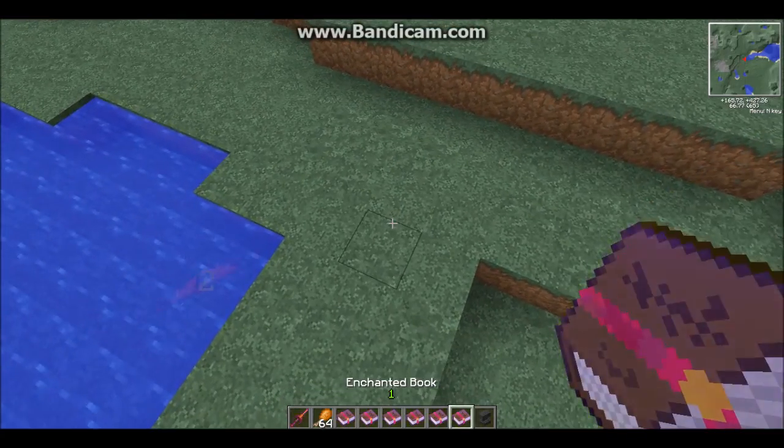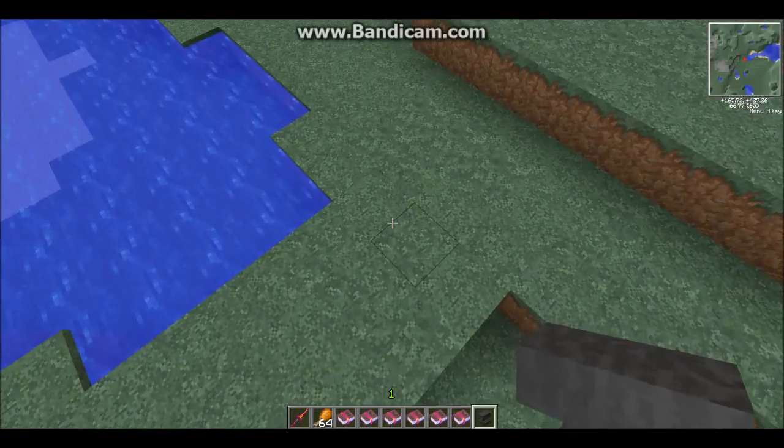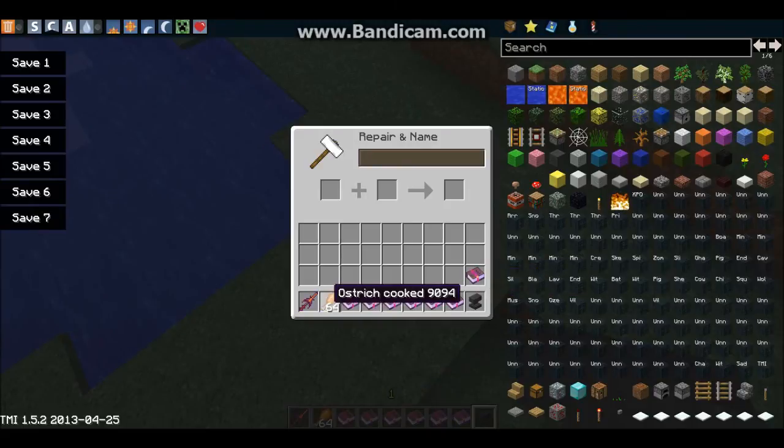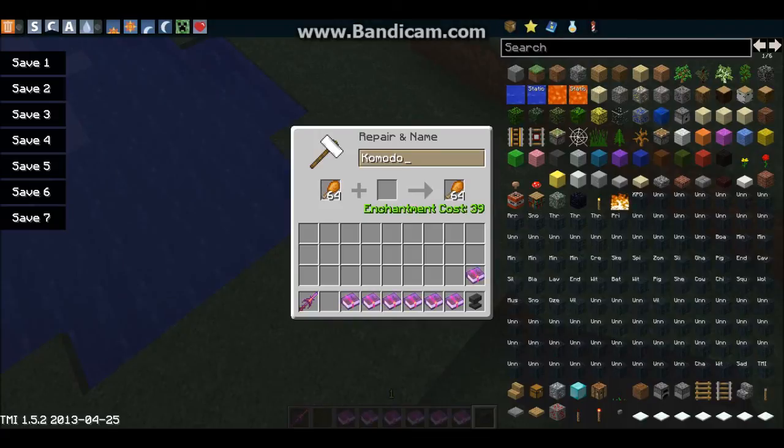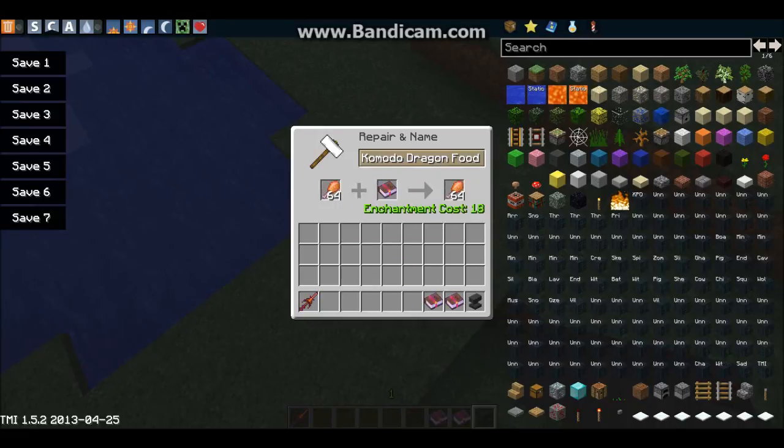Let's just remove the anvil and place it here. That's awkward. We're just going to rename this 'Komodo Dragon Food.' It's going to give perfection, power, potion, efficiency, and perfection. That's it for this episode guys — I'll see you in the next episode. Bye.